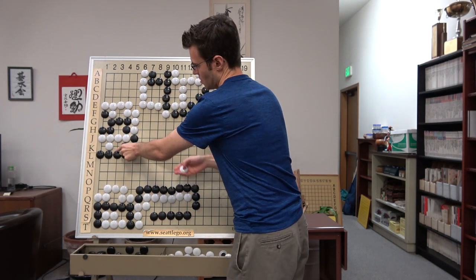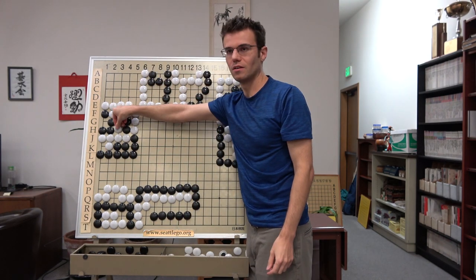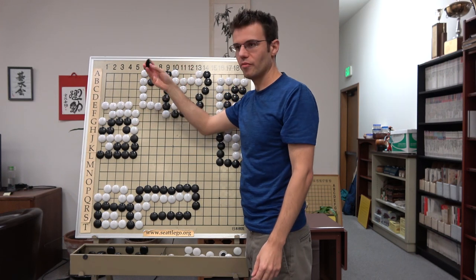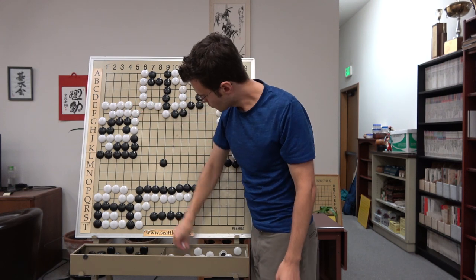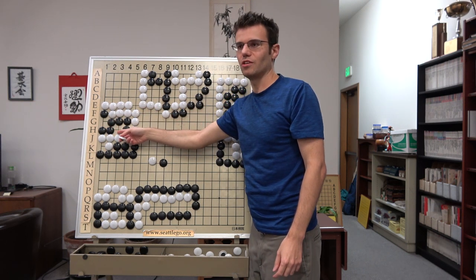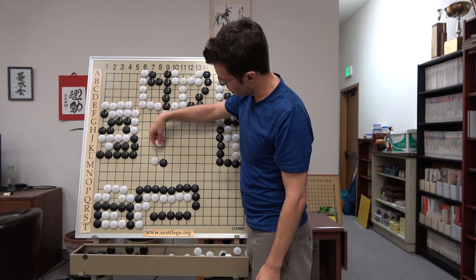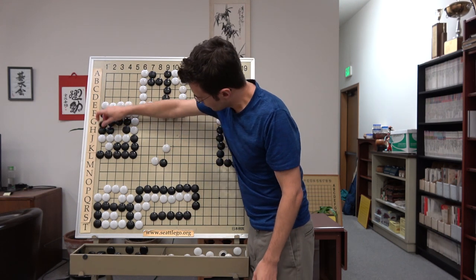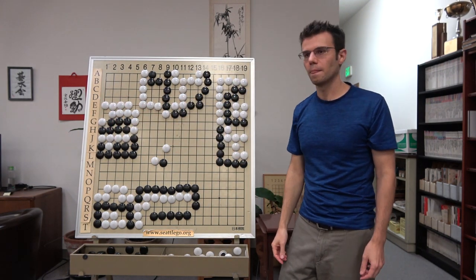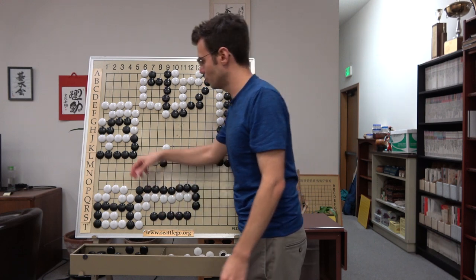So black would play a ko threat, white responds, black takes back. And you're like, ah, this isn't a real liberty — white still can't approach here, right? But that's where you're wrong, because it's a ko threat. If white makes a ko threat, black doesn't need to keep fighting the ko if he ignores a threat — he can finish that way. So white can go back and do it that way. The lesson there is: don't take the ko until the last minute. That's not always true, but it's true often.